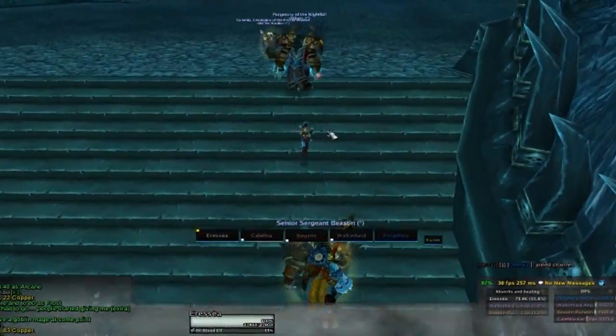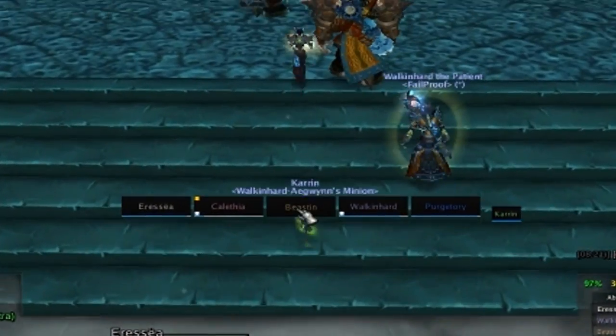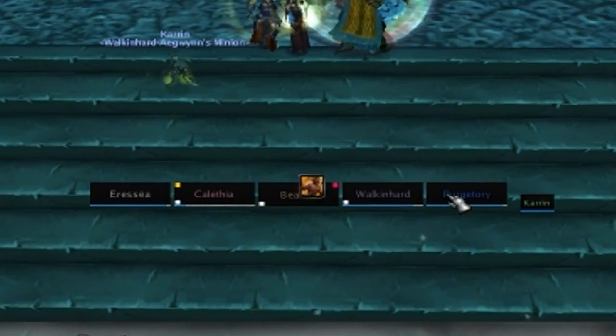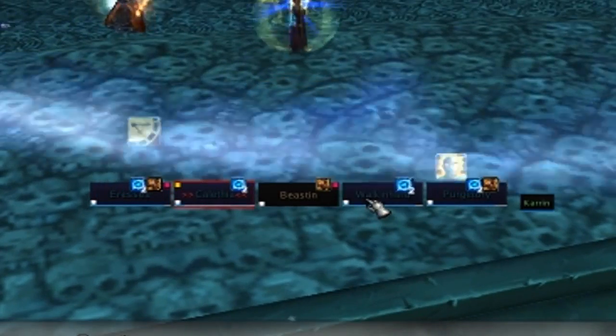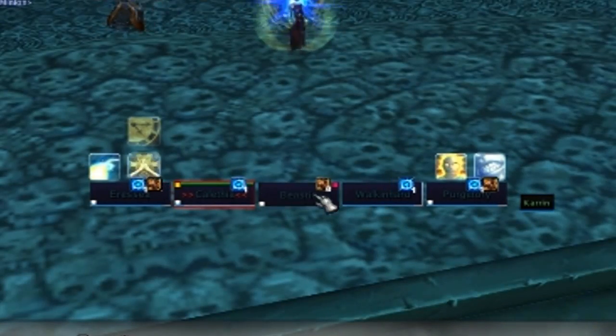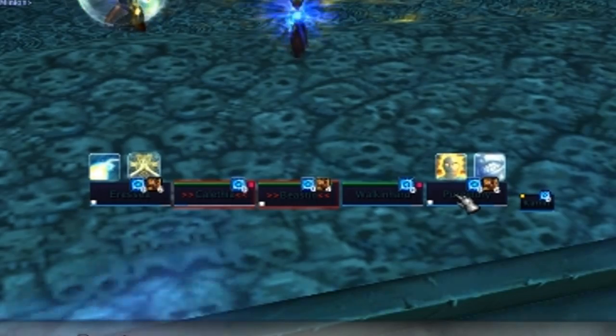I'm a Discipline Priest, so get used to seeing lots of bubbles. I can easily see who has a bubble by those tiny white squares in the bottom left of each player frame. I can also see who has the weakened soul debuff from my bubble, and now 4 people have been hit by his permafrost. Now I'm casting my Renew HoT on everyone, represented by the green bar up top.